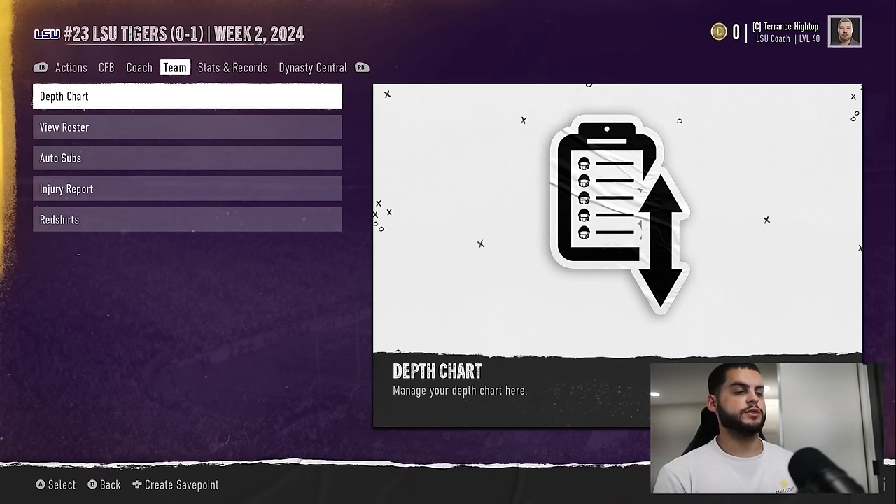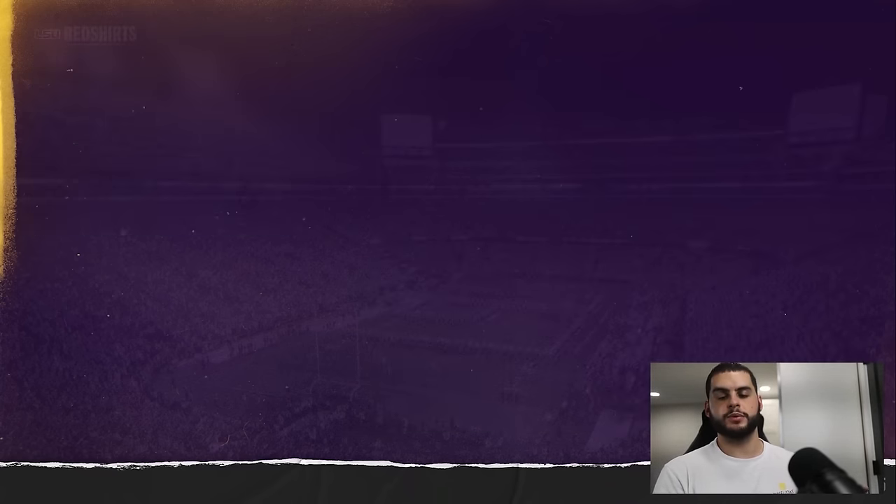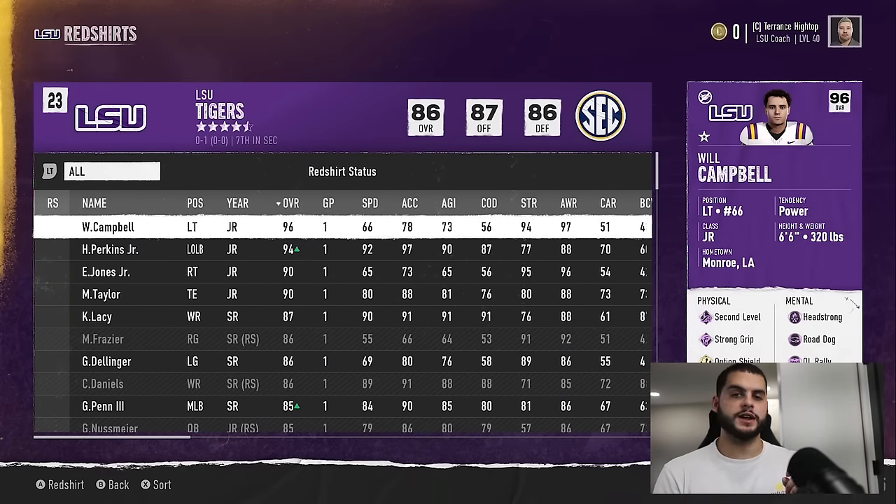The first mistake to avoid when starting your season is not properly going through your red shirts. A lot of people are just skipping this step or not understanding it, and avoiding it really hurts your Dynasty so much.